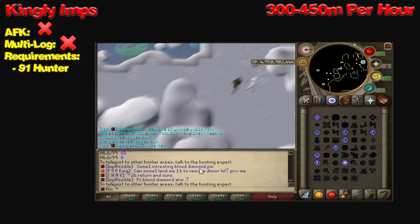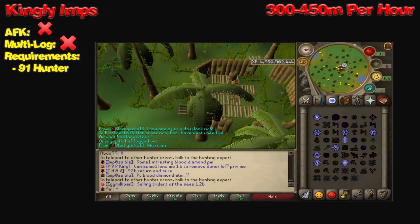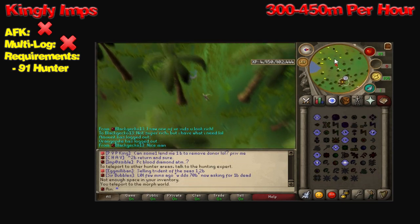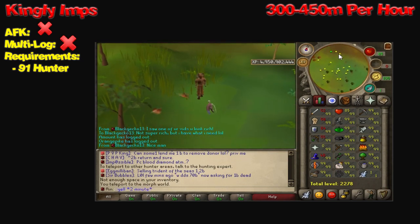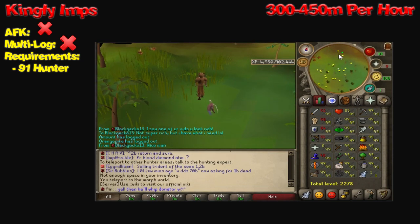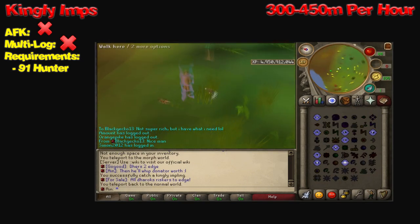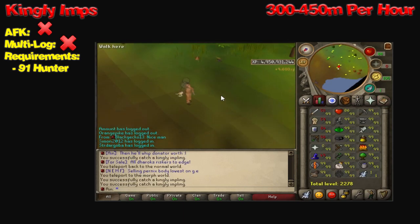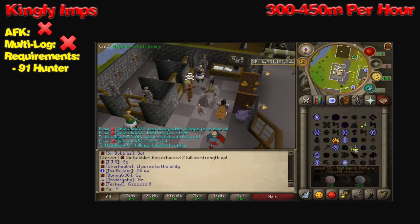Our first way of making money are Kingly Imps. These are not AFK-able, and I highly suggest not multi-logging. You're going to be constantly clicking on these Kingly Imps. The requirement for these Kingly Imps is 91 Hunter. The cool thing about Hunter is it's almost completely free. You can probably get to 91 Hunter with like 10 mil GP. Just do double-colon vote, get a couple mil GP, and you can get 91 Hunter. With Kingly Implings, you're going to be making anywhere from 300 to 450 mil per hour.